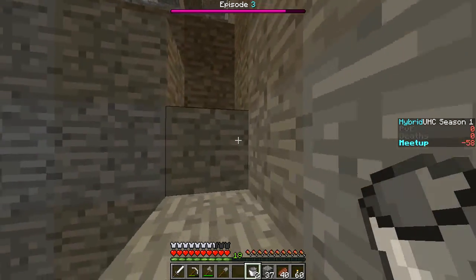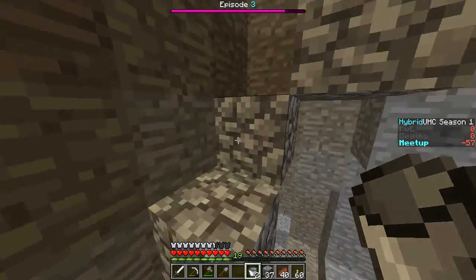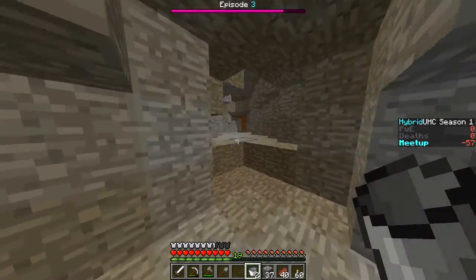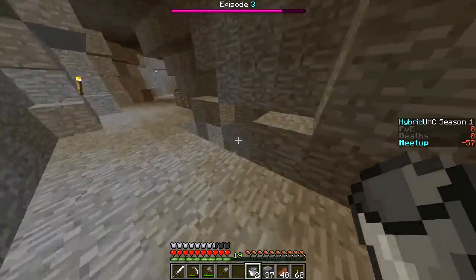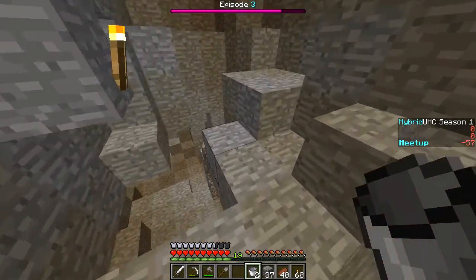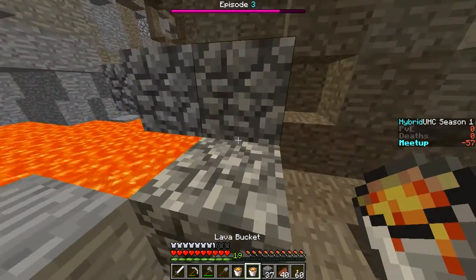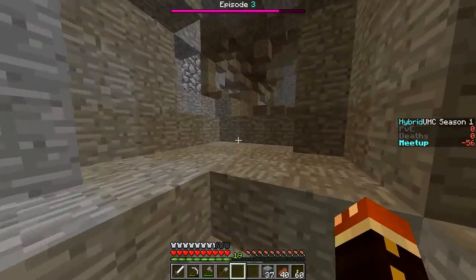We're also going to need to make a diamond pickaxe — that's going to be important. I think I left some lava up here. Nothing over here; that was where we had the furnace last time. If we hear water let me know. I think there was lava down here — yes, we were right. We're going to grab two buckets of lava and leave that there for now. We really only need one.